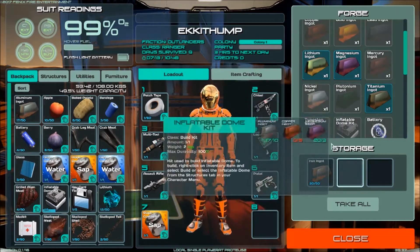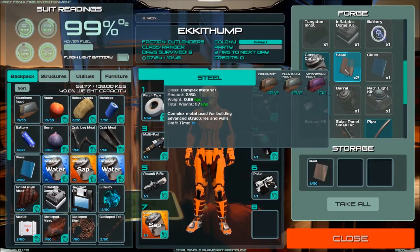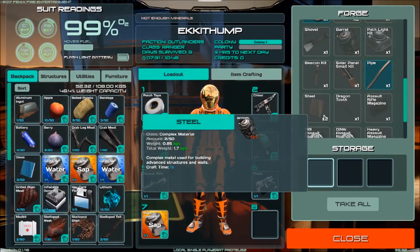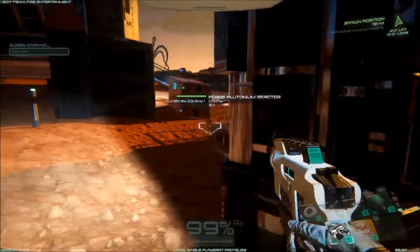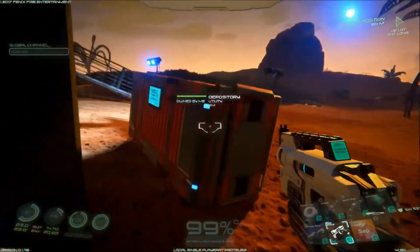Iron, magnesium, aluminium - and let's make some titanium as well. Then we make the steel. Then we make some ammunition. Okay, and let's drop off the rest of the stuff we don't need. I'm going to need more crates indoors - for now let's just use this depository here.